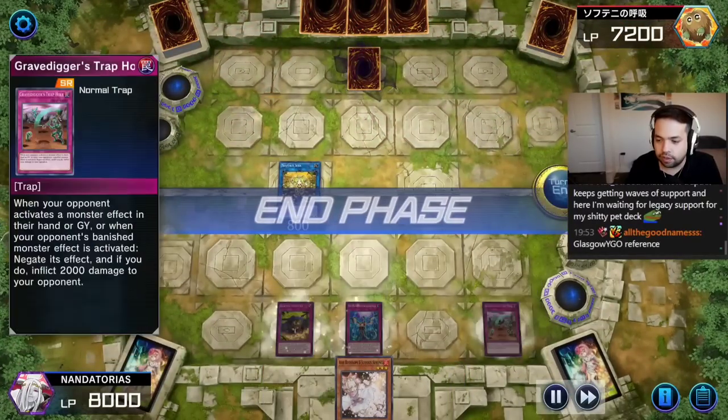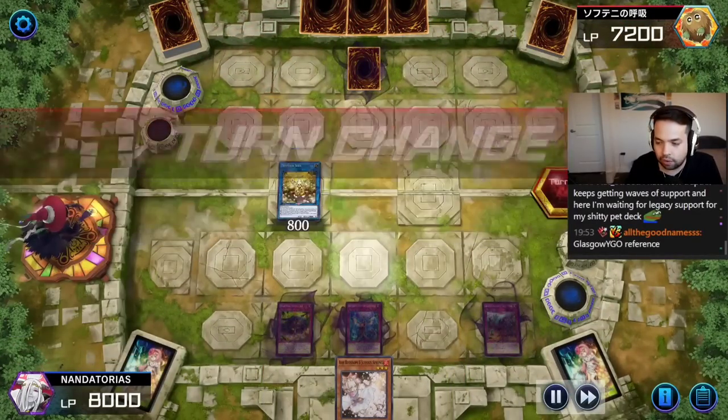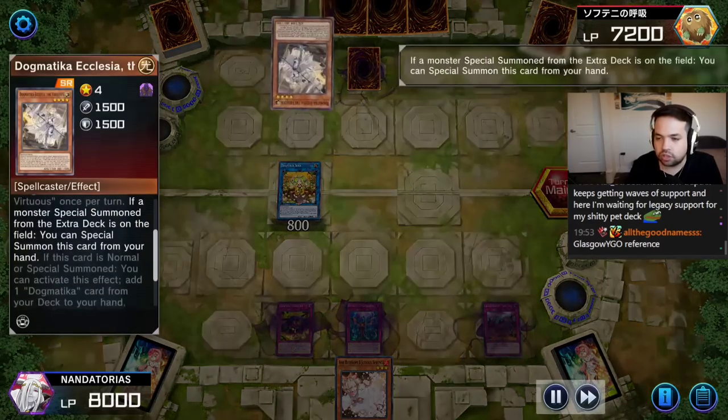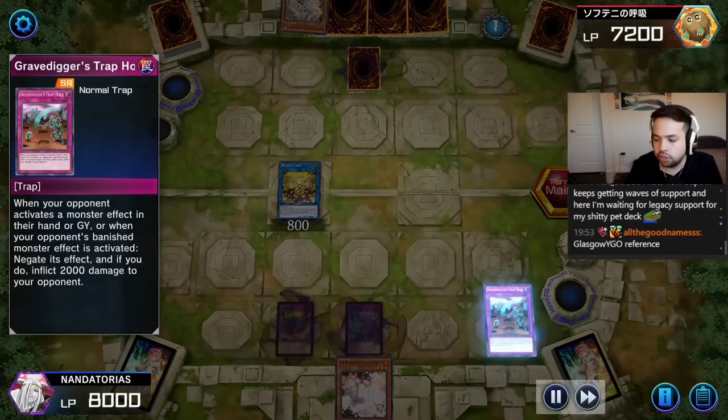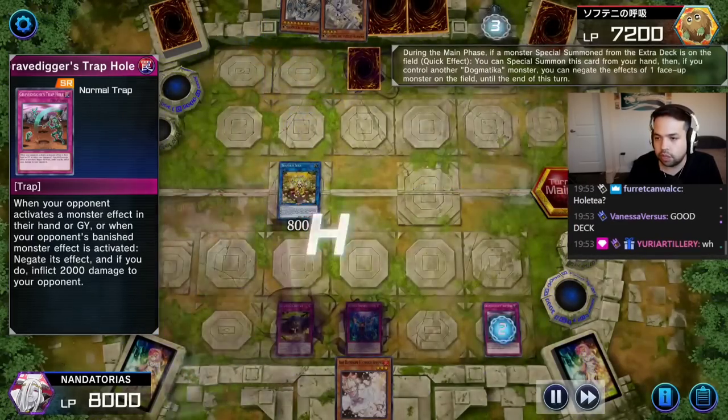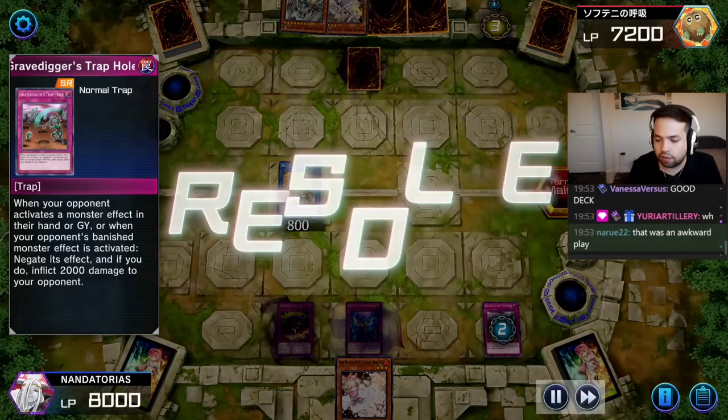Animation still feels so clean now with all the new stuff. Feels really nice. Sarah pass. Drew into Ecclesia. We're going to go Gravedigger's Trap Hole — negate the Ecclesia in hand. They're going to go Fleur here. I guess that's fine.